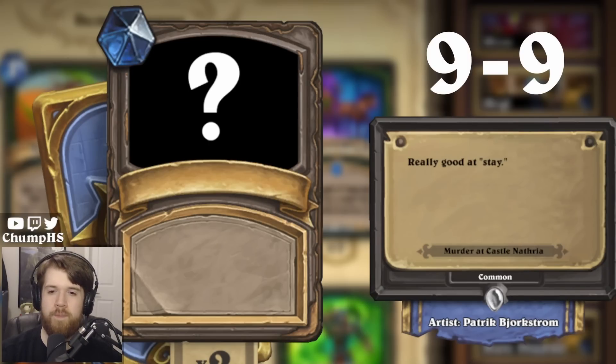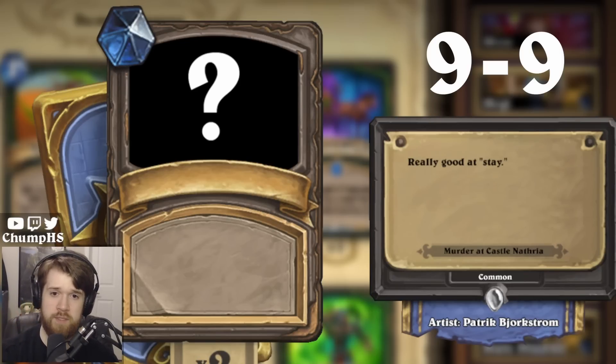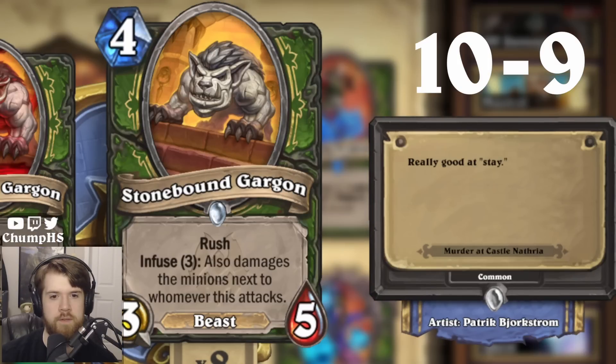'Really good at Stay.' I interpret this as a dog command — like 'Stay' — and if it's really good at it, maybe it's a statue or something. Is there a dog statue in the set? Is it Stonebound Gargon? That's kind of a dog. What are the other Stonebound cards — General and Accuser? There's also that neutral Roosting Gargoyle. Stonebound Gargon seems like a pretty good guess because it's also a Hunter card — beast, dog, etc. I'm gonna say it's Stonebound Gargon. Let's go! It's kind of a dog, so we got there.